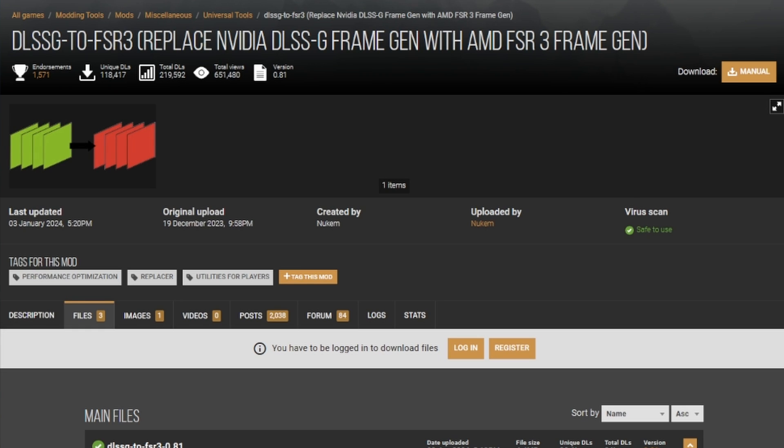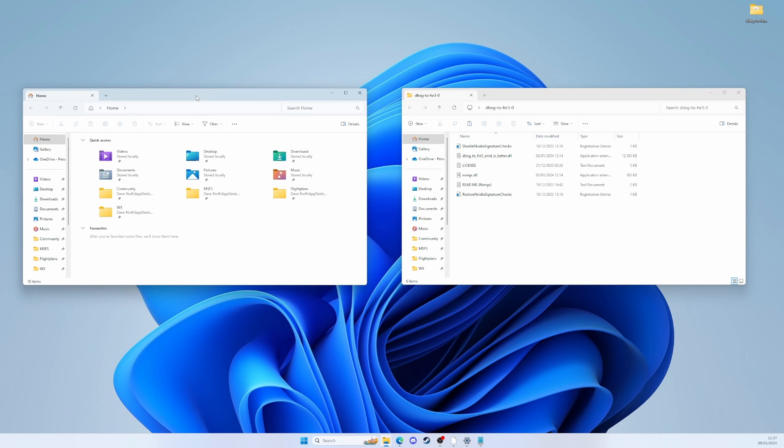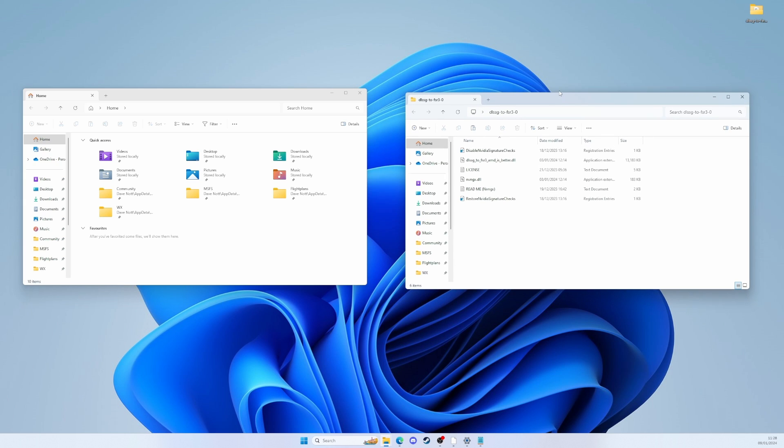All right, so we have two windows here. On the left I've got a standard Explorer window and we'll go looking for our game install path in a moment. Over here we've got the mod that we've downloaded from Nexusmods. I love that file name by the way: dlssg-to-fsr3-amd-is-better dot dll. Incredible scenes. So what we need to do is find the folder where our sim is installed.